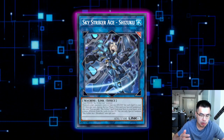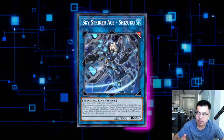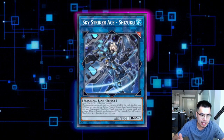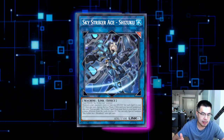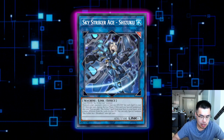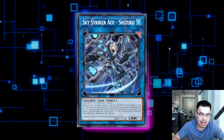Between Engage and end phase Multi-Roll, these are the cards you have to worry about because they're generating the most value — adding any Sky Striker card they want and drawing a card on top of that. So we want to stop Engage as much as possible, and for our hand traps we definitely want to use them whenever they gain access to Engage.